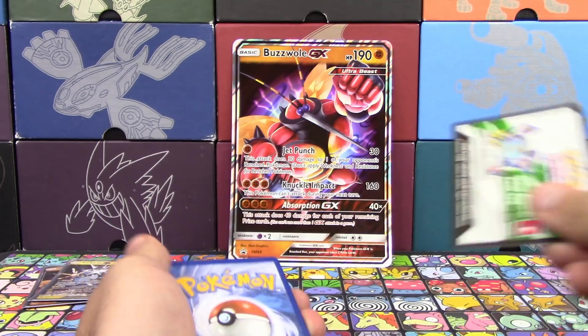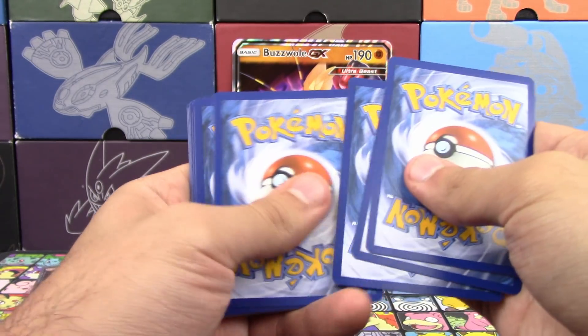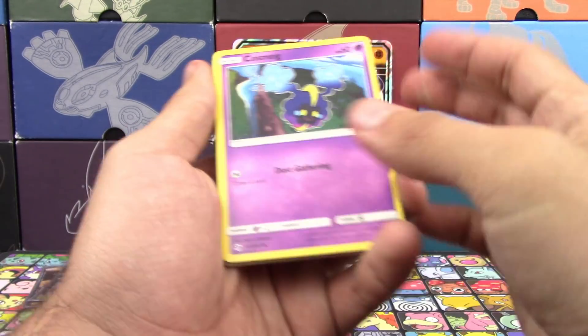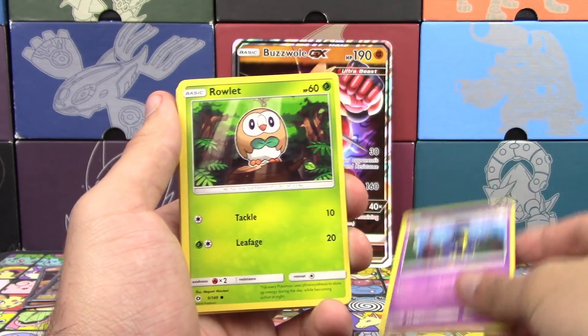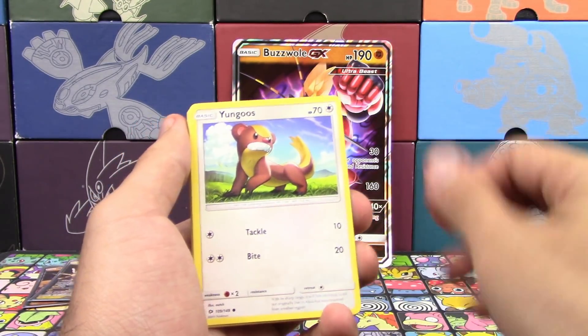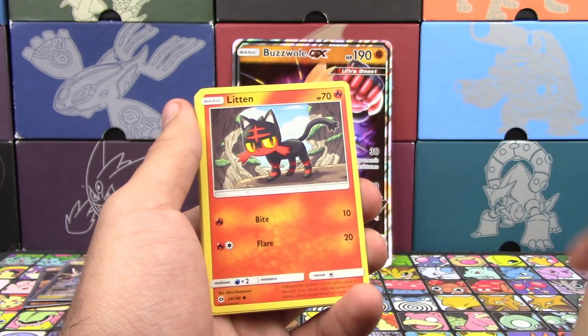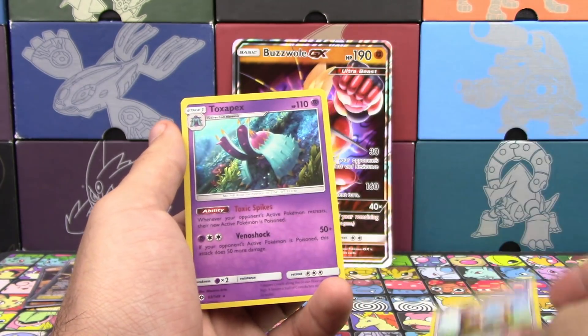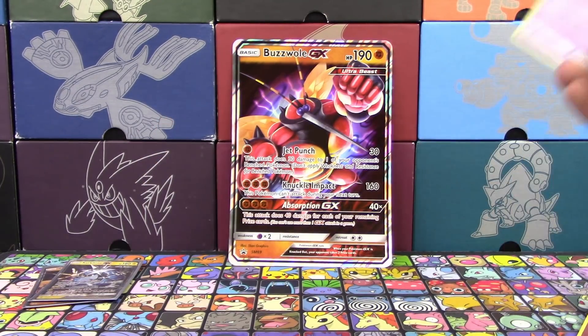I've opened up too much Evolutions — no matter how high a rarity you pull, there's still disappointment. Just like this Rowlet. Yungoos, Torkoal, Warp Energy, Rotom Dex, Nest Ball, Dartrix, Reverse Holo Yungoos, and Toxapex Holo.